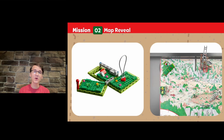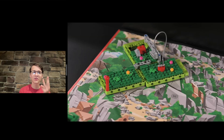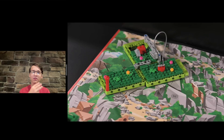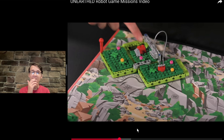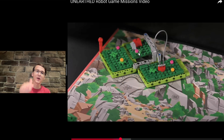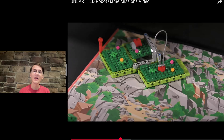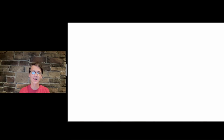Moving on to mission number two. This is another sort of three-part mission where you've got three separate things you have to do — sliding, twisting as you slide it, and sliding it straight. You've got to slide it far enough that this little piece falls down, which will probably be clarified in the robot game manual. And then you also have this hook thing, which can just be solved with a forklift or something of similar power.